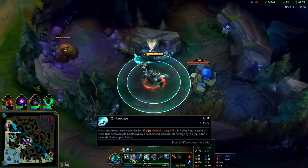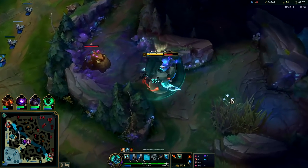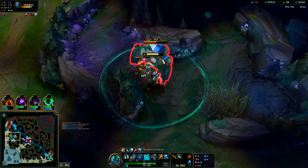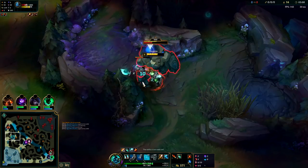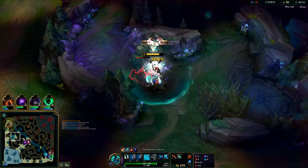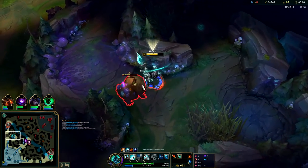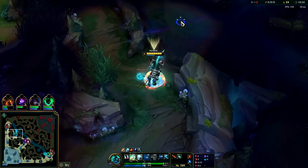Your Q has more range than your autos and you can Q while you're in the middle of auto attacking without canceling your auto. Going ahead and killing the blue buff first, applying our red buff burn, jungle item burn to both of them and obviously our Q. Trindamere looks like he's coming to ward but he stopped - we should be able to full clear a little faster than a Mastery. Mastery finishes around 3:25-3:30, we finish at 3:20. It's decent.